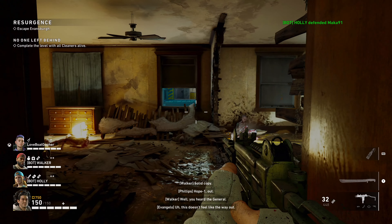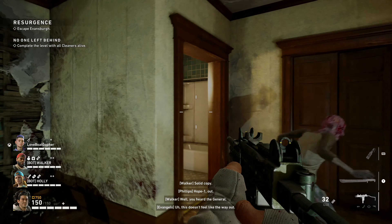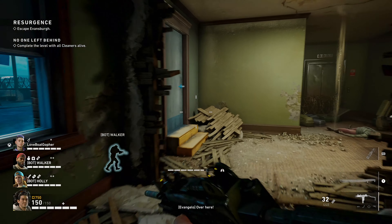As for your loadout, you basically just need as much stamina as possible, so pick your cards accordingly. At this point all you want to do is spawn in and basically run to the end of the map, avoiding hordes and zombies altogether.